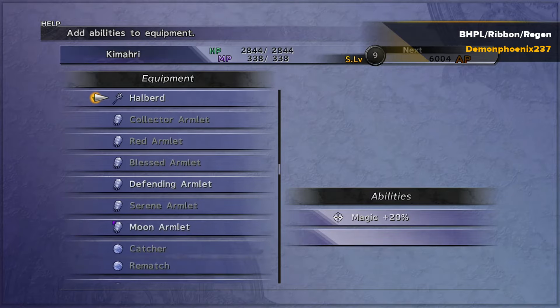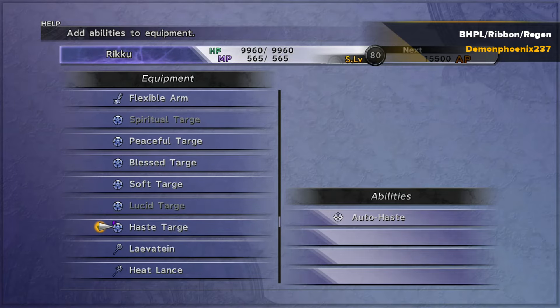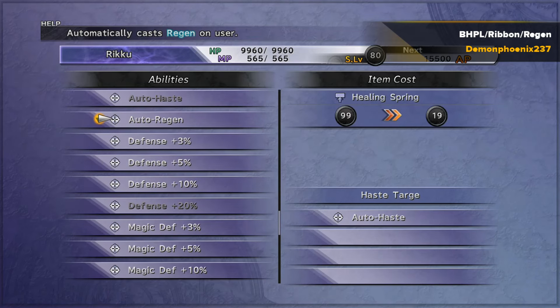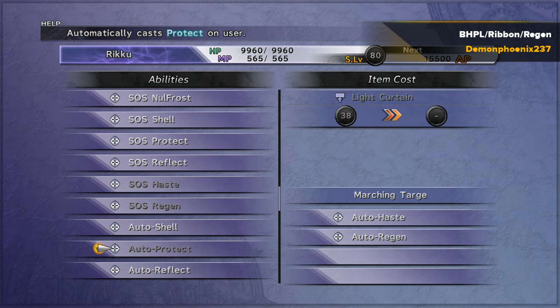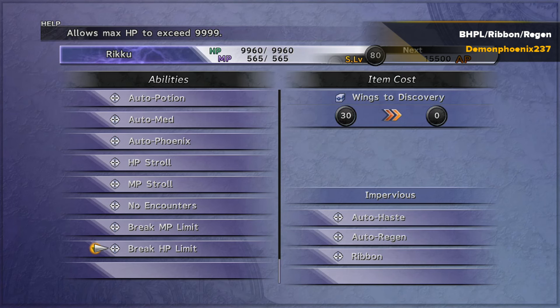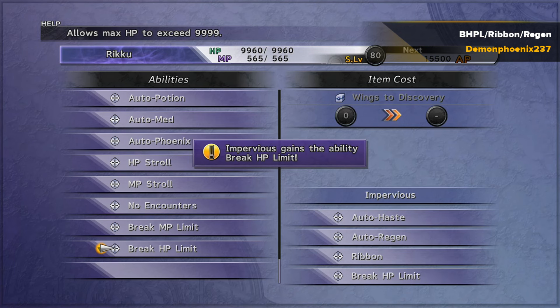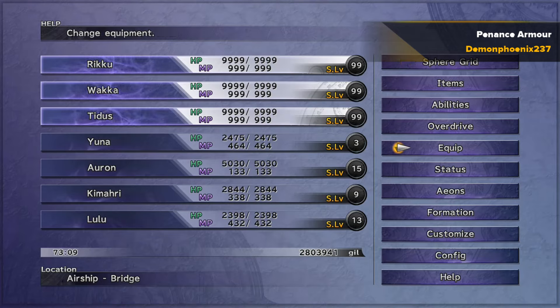A quick honorable mention: if you're using Break HP Limit, your endgame setup should be vastly different and I'll be doing a separate stat maxing video for that. For Break HP Limit you want 99,999 HP instead of the flat 9,999. You want Auto Haste and Auto Regen because with nearly 100,000 HP, Auto Regen does significant healing. Auto Phoenix loses its value because it only restores 10,000 out of 100,000 health. You definitely want Ribbon if doing Break HP Limit — you'll also want Break HP Limit itself, requiring 30 Wings to Discovery obtained from repeatedly beating Shinryu or bribing Marlboro or Greater Marlboro.